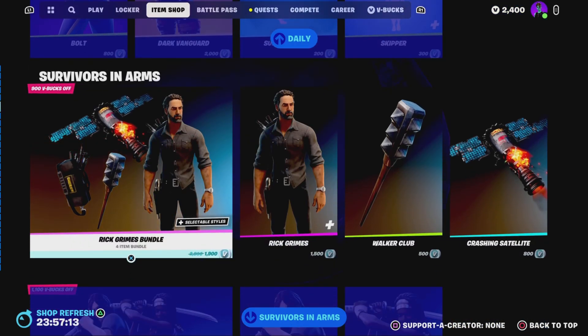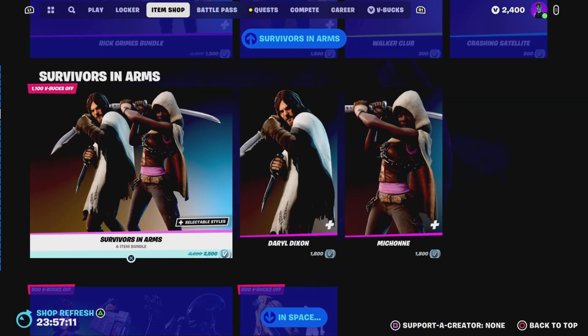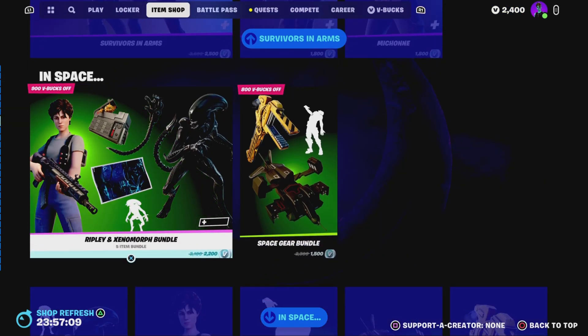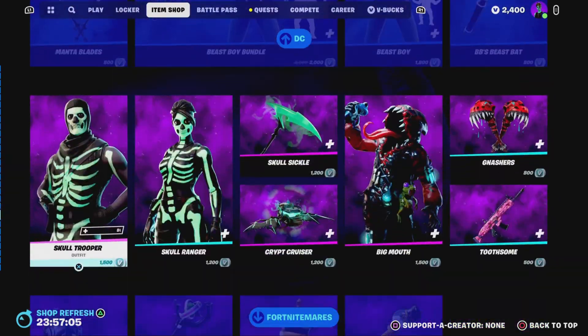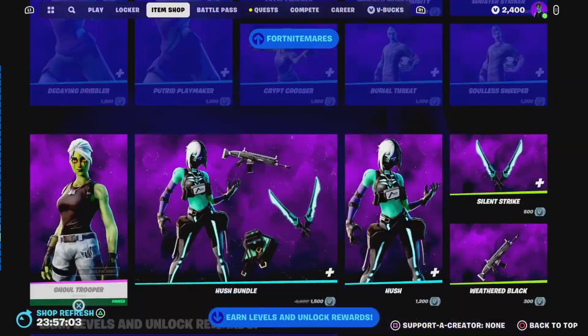We've got the Rick & Morty bundle and the Survivors in Arms skins in to replace the X-Mode bundle. We've got all the DC stuff in as well, and obviously all the Dial-a-Wing stuff as well.